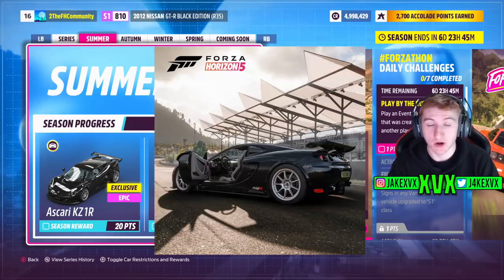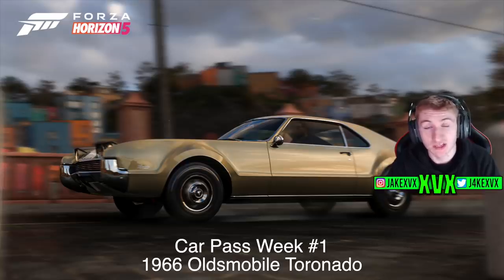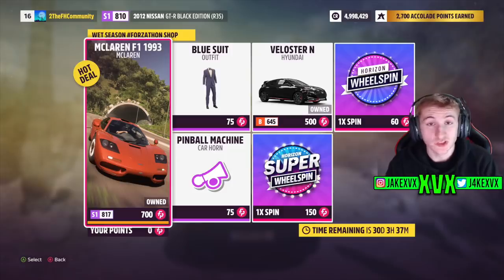For 40 points you can get the Jaguar CX75. The Ascari is the first new car of this month, and then through the car pass you can get the second new car of this month, the 1966 Oldsmobile Toronado. The Forzathon shop for that week has stuff like the McLaren F1, a blue suit, the Hyundai Veloster, and a new horn — the pinball machine.